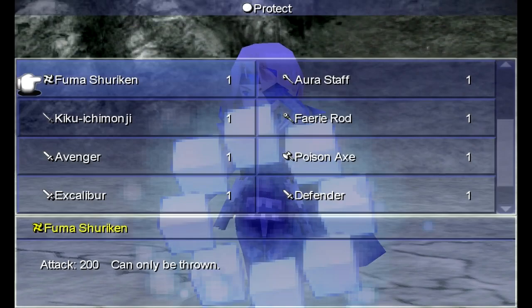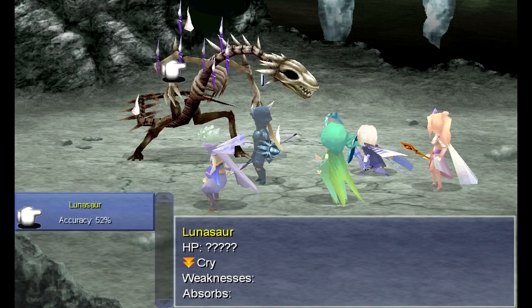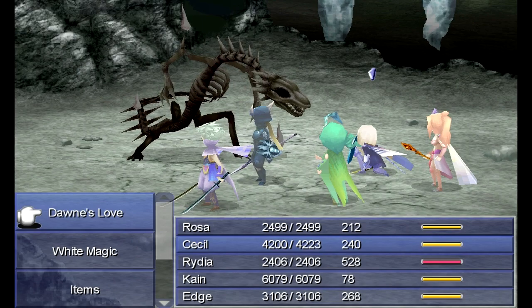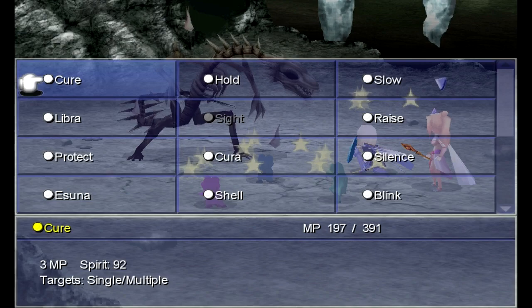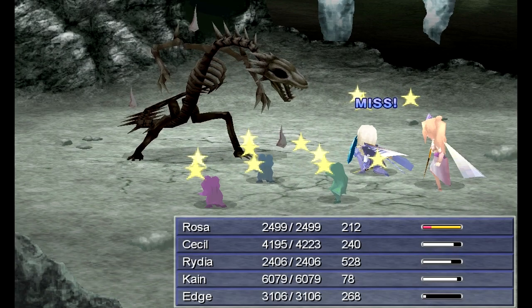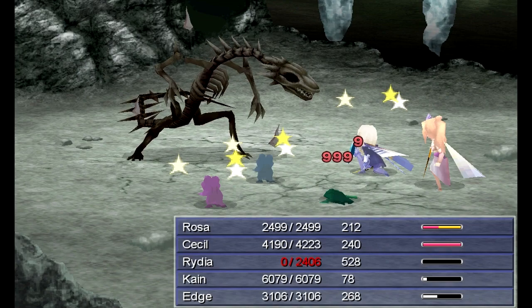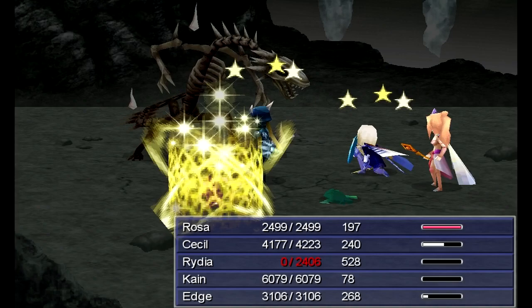If you use Summons on him, he will counter with a healing spell. That's why I've got Rydia casting Haste March instead. Do NOT dispel his Reflect — you want to leave it on there. Besides, Rosa can do the job just fine with piercing magic. Rosa turned into a toad — can I get Esuna on Rosa? Thank you. Imagine starting this battle with him casting Bad Breath on your party over and over again.